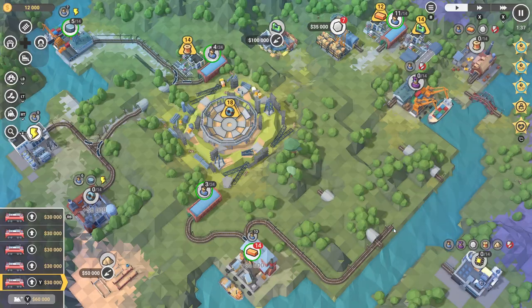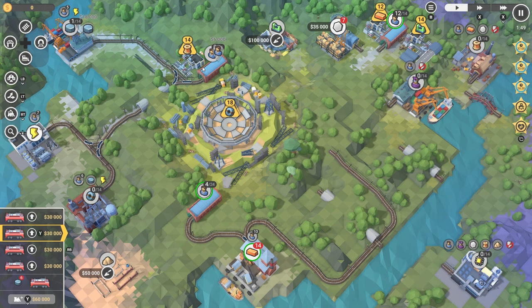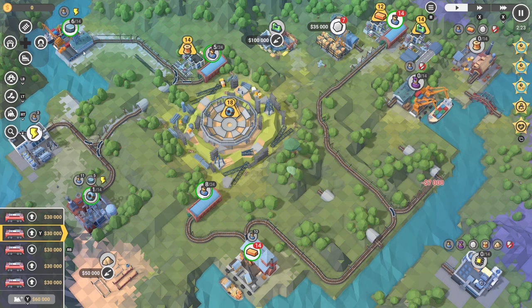Spoiler alert: one method is safe and the other causes collisions. The way electricity is transferred between the divided map sections requires learning a new trick. And the location of the bottlenecks mentioned earlier means the shortest distance between two stations is almost never a straight line.